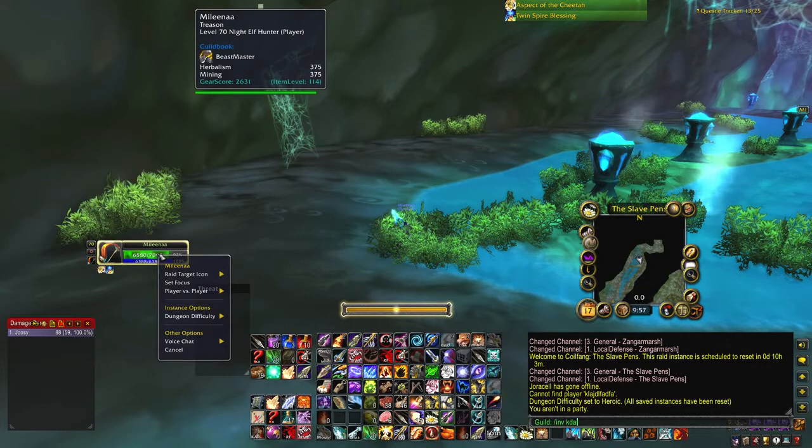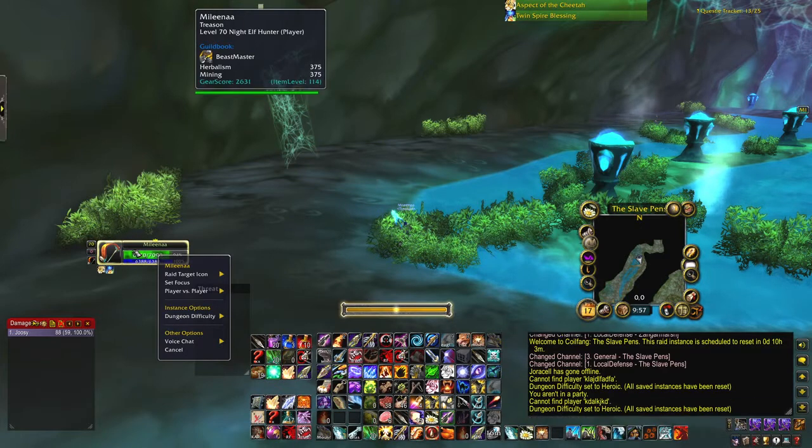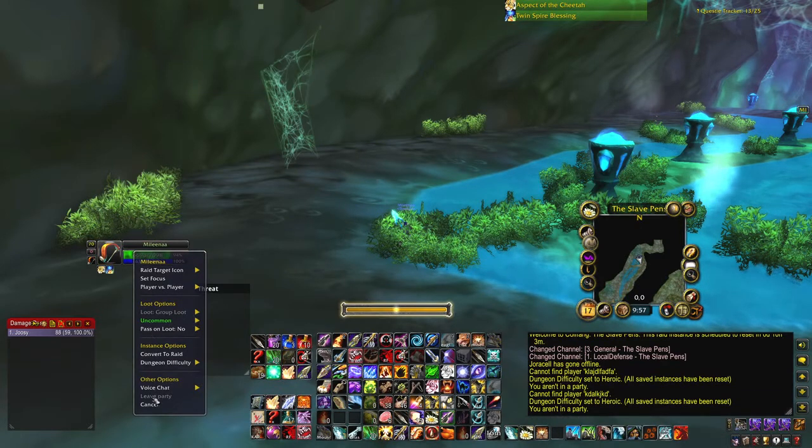Here's how you get a hearth solo. You see right here, you don't have 'leave party,' so what you do is you do invite real quick, and you get the menu pop-up for 'leave party.' Then you want to do it again and type in some random letters.